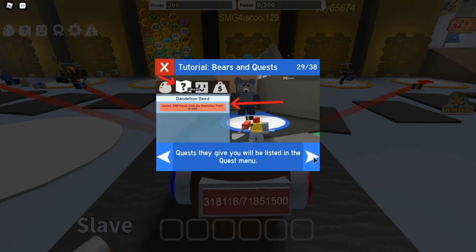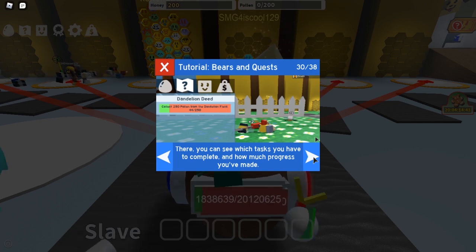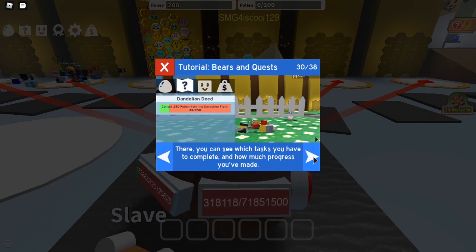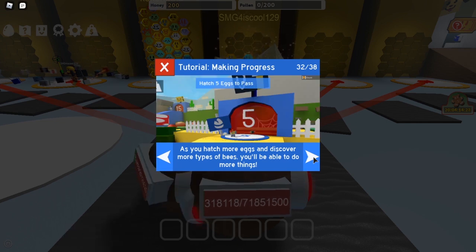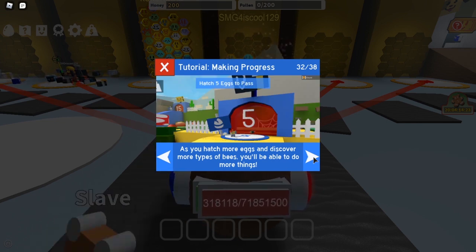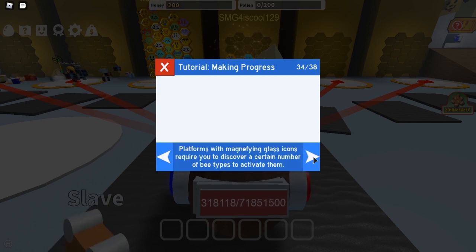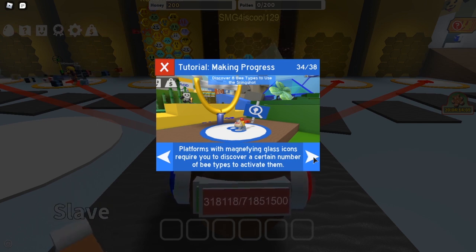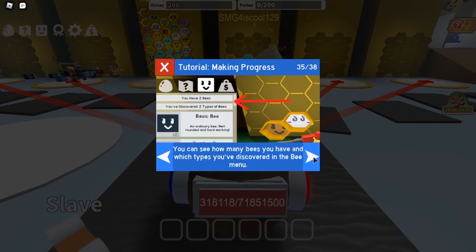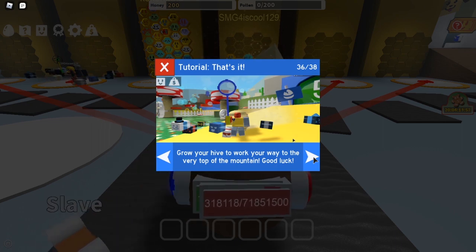To talk to Baker, question baby. Quests will be listed in the quest menu. There, you can see what stage you need to complete and how much progress you've made. Completing quests is great — you can earn honey, eggs, and more. As you get more eggs and discover more types of bees, you'll be able to do more things. Gates with magnifying glass icons require you to discover a certain number of bee types to activate them. You can see how many bees you have and which types you've discovered in the bee menu. Will you make your way to the very top of the mountain? Good luck.